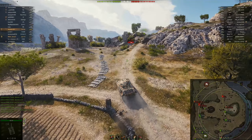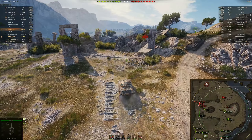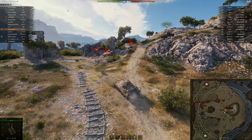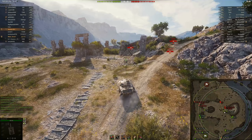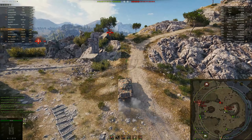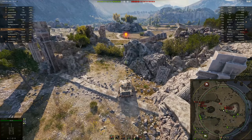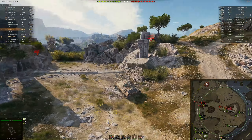Starting out, I want to come up to this ridge and spot. The T-34-85 went high and is getting good view from there. I was going to go up to the bushes and do some spotting, but I got proxy spotted so I needed to pull back. Now I'm just being patient and holding off. While I do that, let me talk more about the gun — this gun has a DPM that exceeds tier 8.